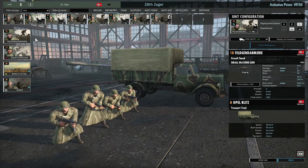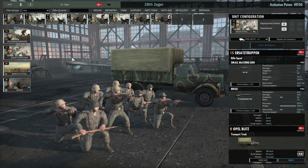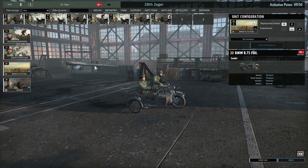Other choices for the Infantry tab include the Felgendarmerie, not really performing well at the moment so I wouldn't recommend them. Then there are Ersatztruppen — if you want that extra twelve infantry availability in the early game these may be the choice for you. There is also the motorcycle command, but it suffers in that it gets killed very easily by enemy infantry and has nothing to defend itself with.